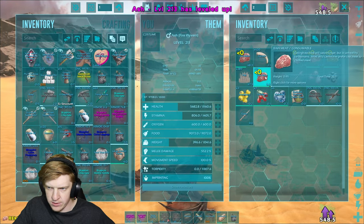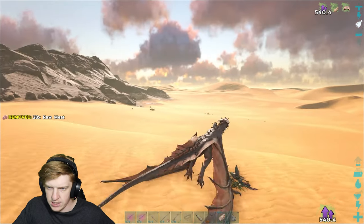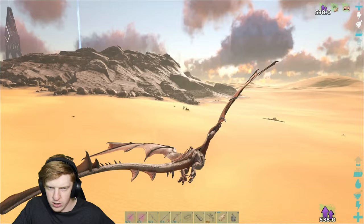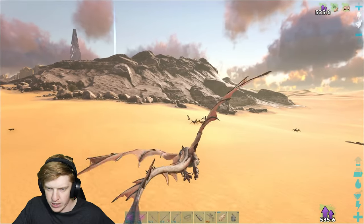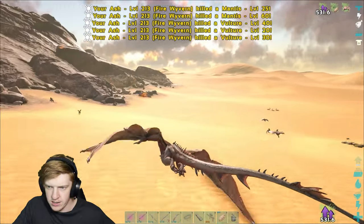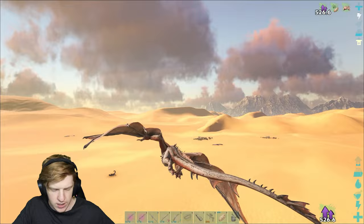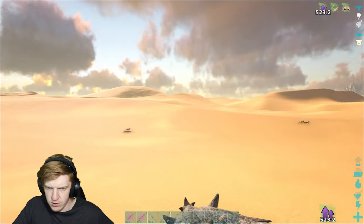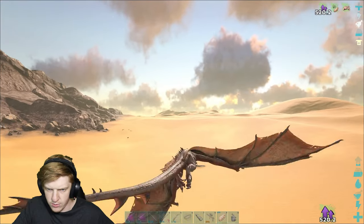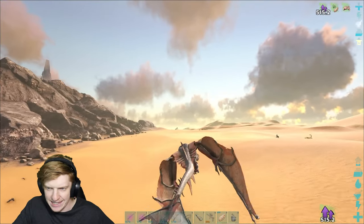That was a mixed-up hit. Keep getting the health up. We've got a lot of meat now. I feel like I've got all the power in the world - until I run into a bloody alpha fire wyvern and it's like ha ha, what power? I just burned everything so crisp. There's no desert drops out this way. I'll keep exploring and looking for drops - we want some good loot, man. I really need some good loot.